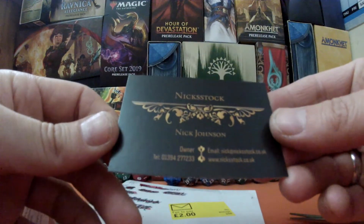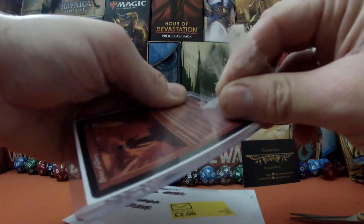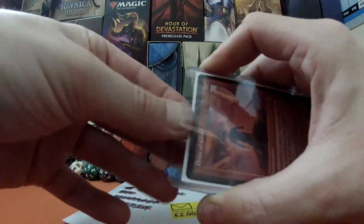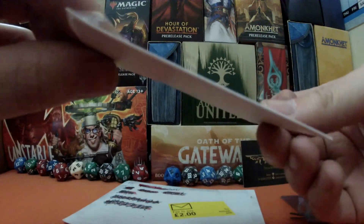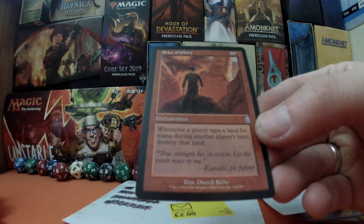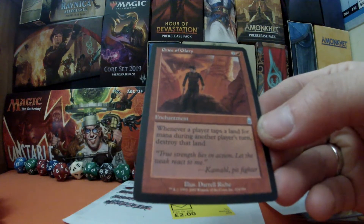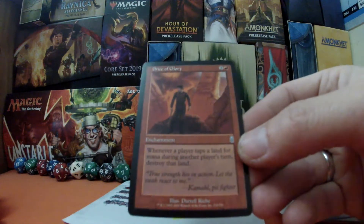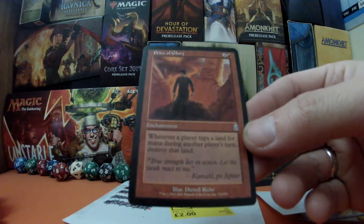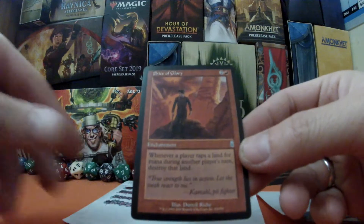All right, very nice — there's a business card there. Now this is interesting: this is one of my EDH cards but not for the deck I'm building. This is for my mono-red Neheb deck. We have Price of Glory — whenever a player taps a land for mana during another player's turn, destroy that land. This could be very evil. I tend not to do much during other people's turns so I thought this would be a perfect opportunity to give it a go.